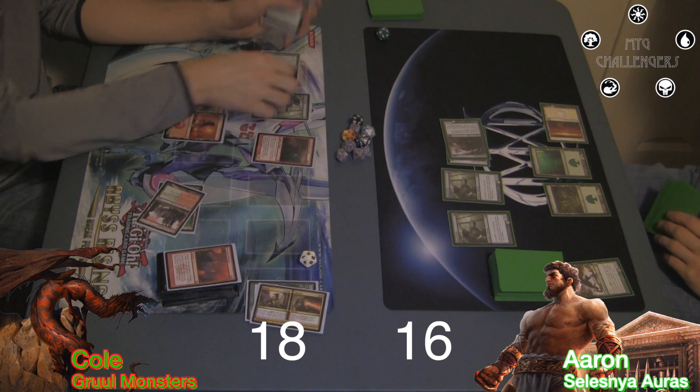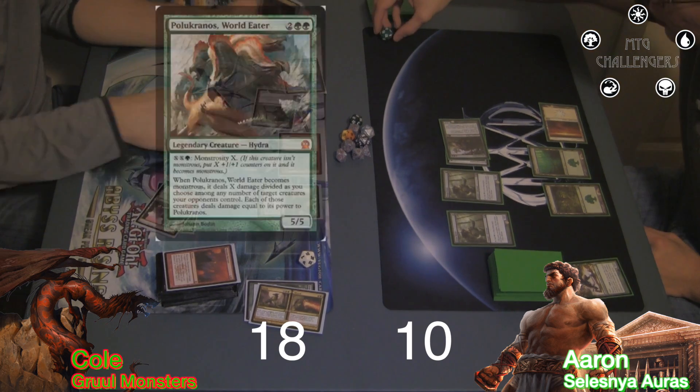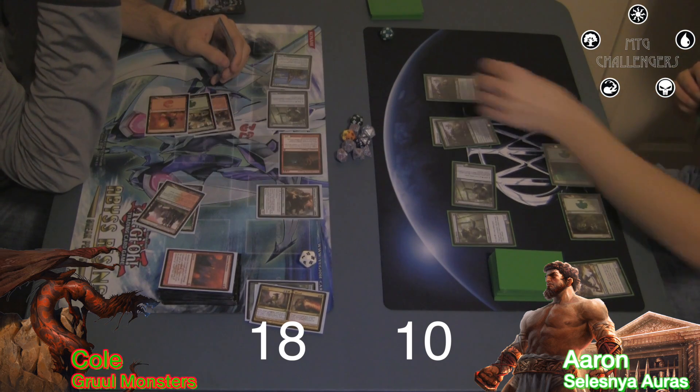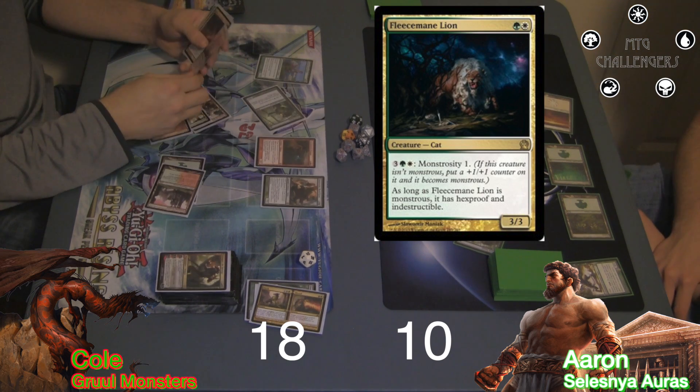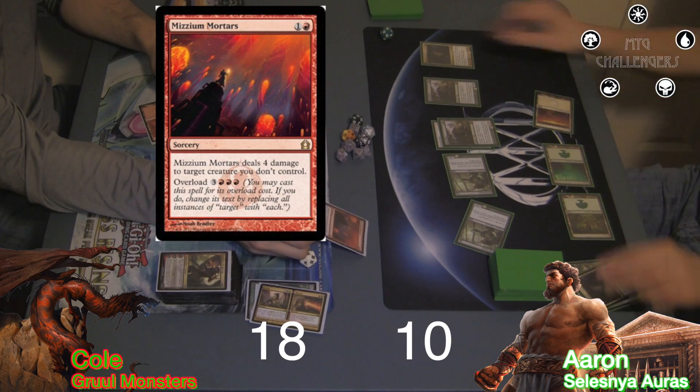He then swung with his Courser and Dragon for 6, which I took, bringing me to 10. He cast Polukranos, World Eater before passing the turn. I played another Witchstalker, followed by a Fleecemane Lion. It didn't end up mattering, however, since Cole was able to overload Mizzium Mortars on his next turn, which destroyed everything on my side of the board.